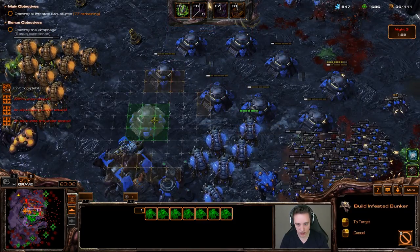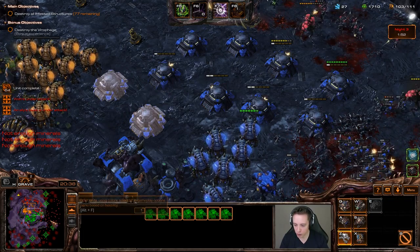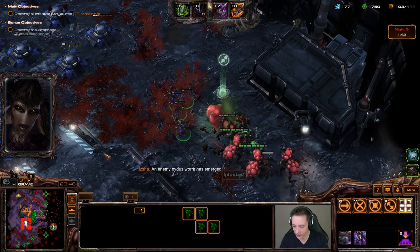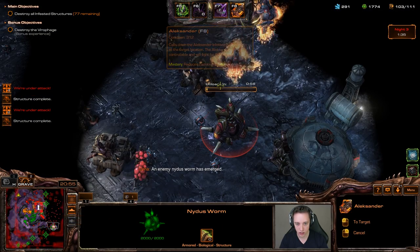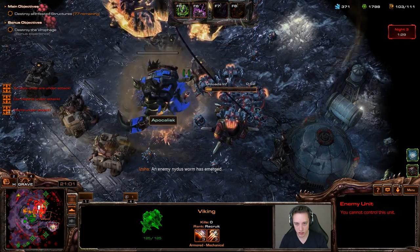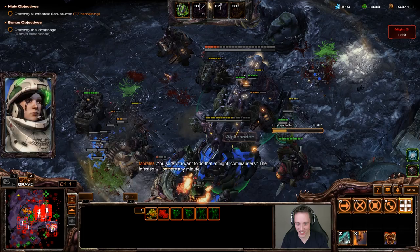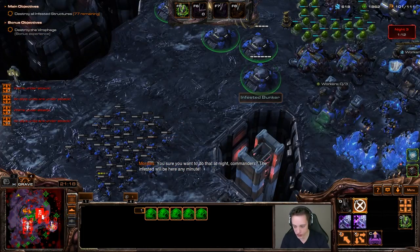Let me put up some more bunkers. I'm much better at cleaning up the nearby ones rather than ones that are really far away. If I have to guide all of my infested past the blizzards, it gets kind of tricky. I'll just simply push up like that — the magmines just activated and killed a lot of units there, but we should still be in a pretty good spot.